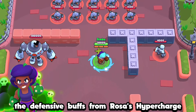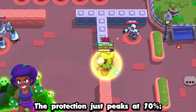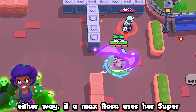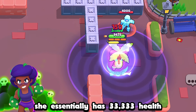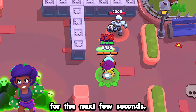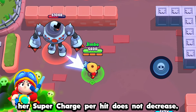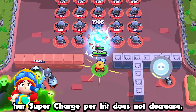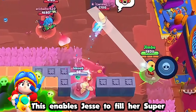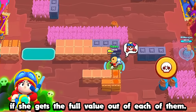The defensive buffs from Rosa's hypercharge and super do not stack — the protection just peaks at 70%. Either way, if a max Rosa uses her super at full health, she essentially has 33,333 health for the next few seconds. Although Jessie's damage is reduced after each bounce, her supercharge per hit does not decrease after her attacks bounce. This enables Jessie to fill her super in just two attacks if she gets the full value out of each of them.